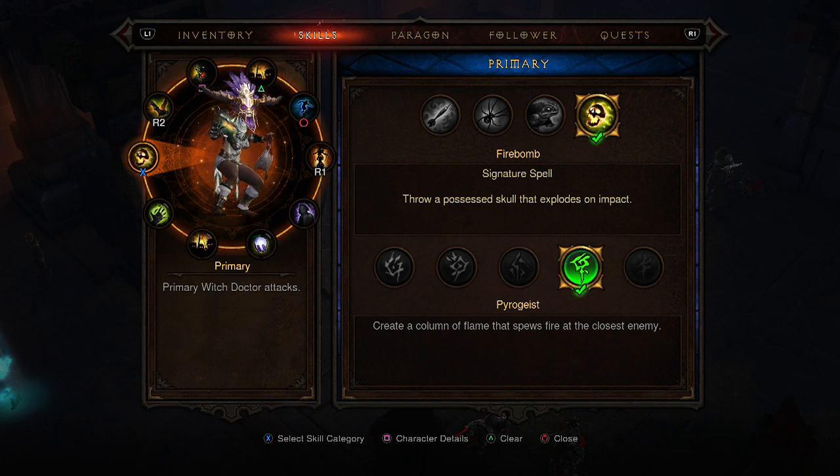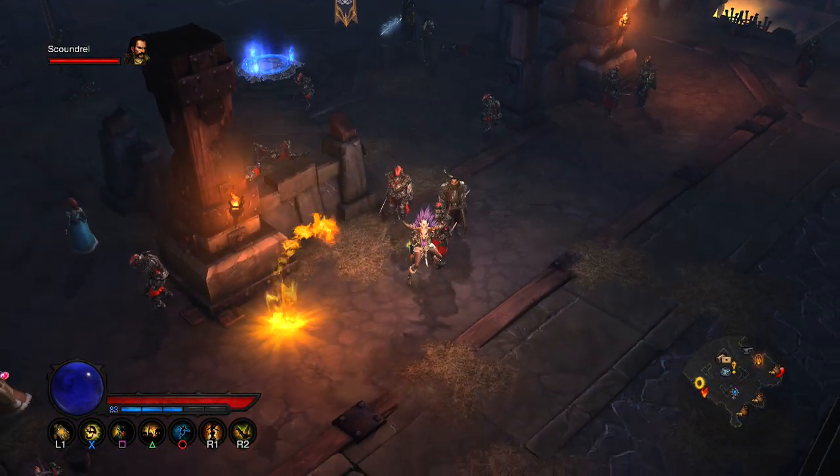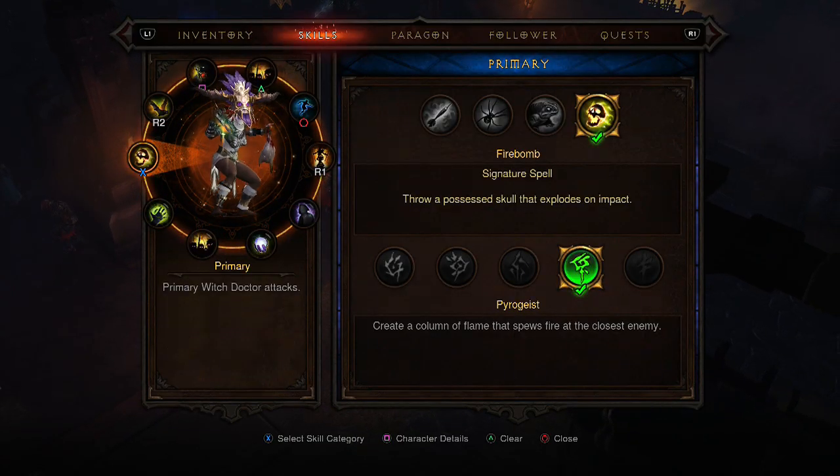For the skills, I've got X mapped to the Firebomb signature spell, which is basically the spell that will regen your mana — if I'm correct on that; if not, correct me in the comments below. I have the Pyrogeist rune added to it, which basically creates a column of flame that spews fire at the closest enemy. As you can see, that is the Pyrogeist rune going off, and this builds up quite a bit of crit within the build — I'll show it off in motion later in the video.